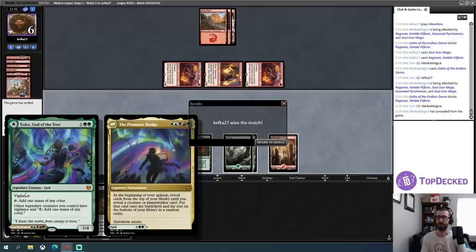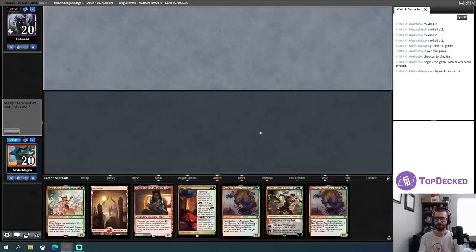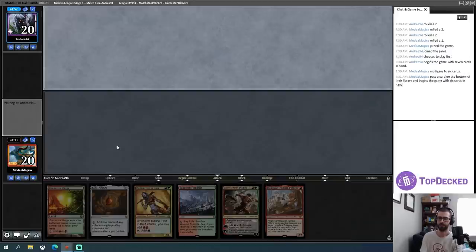Maybe I was supposed to block the Soul Scour Mage with Esika — but when your opponent makes an attack like that into something that clearly beats them in combat, it just felt like a trap. I only have one Mountain here — I have to mulligan this hand. This hand is fine, I'll keep it and probably throw back one land since I have a Mox Amber that's going to be on. I think that's fine.